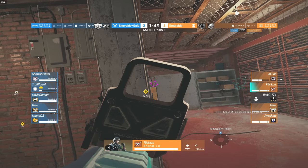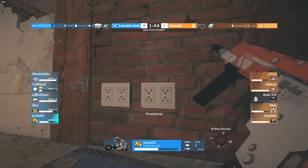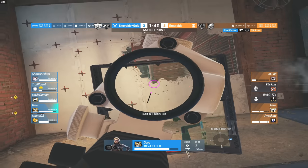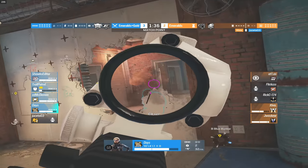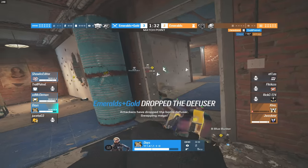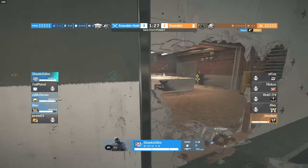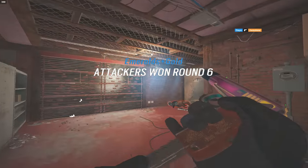Daze grabs a kill; Kade is no longer with us. Juice is inside Bunker in a tough spot. Troll Patrol grabs a kill onto that roaming Lesion. A C4 kill comes out from the Mute, who gets instantly refragged. A fight on Tarp's door — Daze wins it. Our editor is pushing into the front Freezer, the last player remaining on the rotate, and Daze finishes him off.